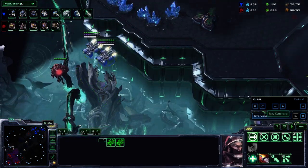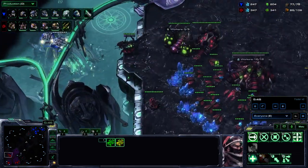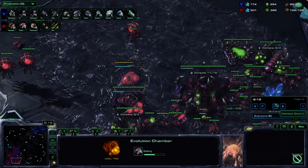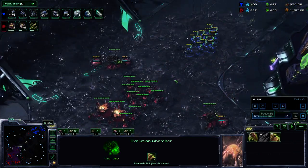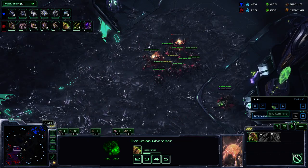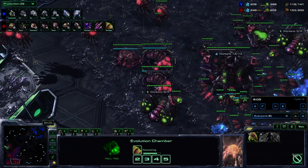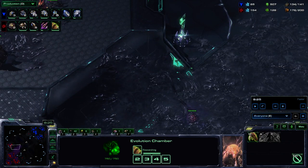We're not necessarily using them in the correct manner since we're investing so much in infestors and ravagers and never going hive tech, but does that really matter? I think what's more important is focusing on the micro — getting used to using these units. We fast-forward through the early game, which we've seen a few times — he's doing a 2-1-1 build: two barracks, one factory, one starport. Now we're getting towards the infestor stage of the game, and this is what I really want to focus on.